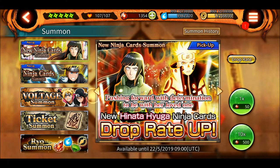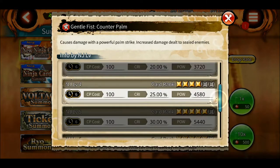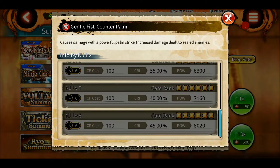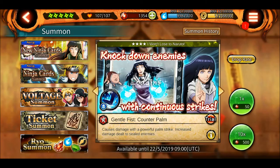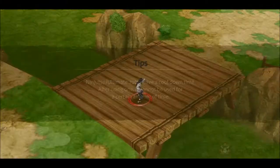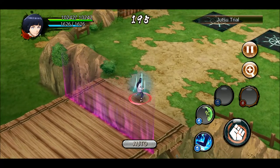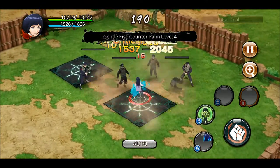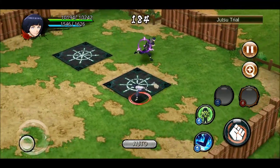Let's look at the kit. Starting with the four-star 'Gentle Fist Counter Palm': level one has a six-second cooldown and 2000 power, and at level eight it has a six-second cooldown with 100 CP cost and 8000 power, causing damage with a powerful palm strike with increased damage to sealed enemies. It looks like the old ultimate of Hinata, just weaker.